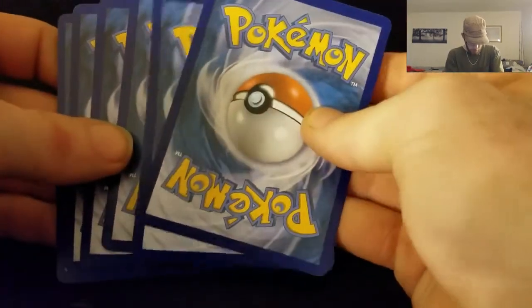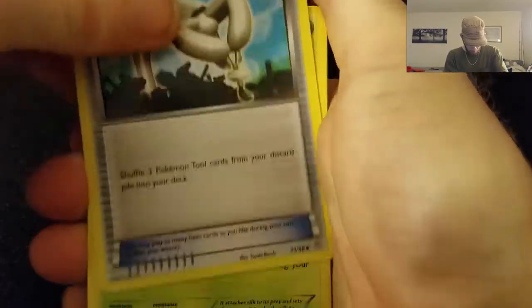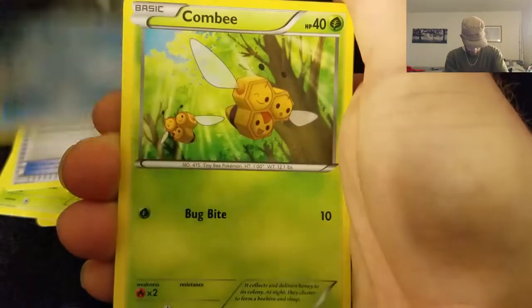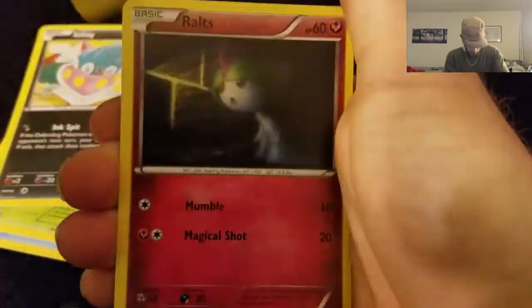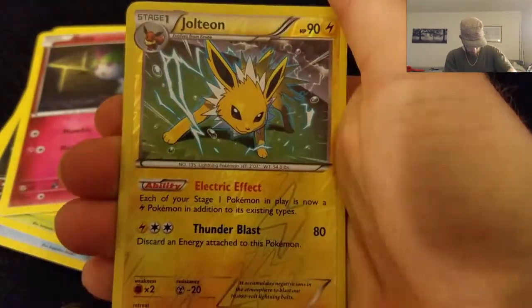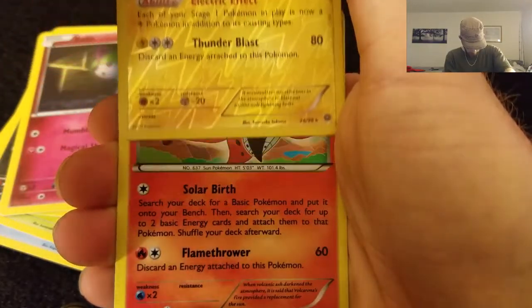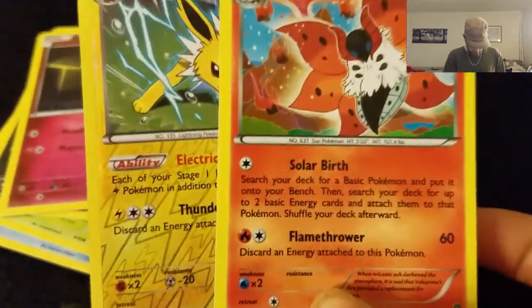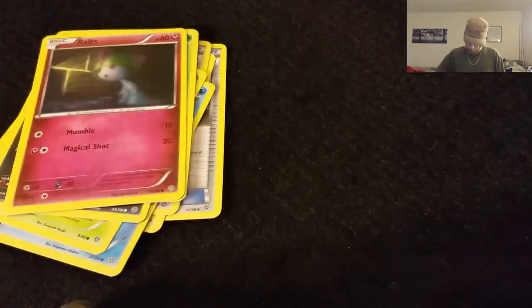Final pack guys. I doubt anything good's gonna happen because this box has been a pretty crappy box for the most part. Echo Arm, Eelektross, Tyranitar Spirit Link, Relicanth, Combi, Inkay, Audish, Ralts, Reverse Hollow Rare — that is a Chilledon — kinda not bad. And a Hollow Rare: Camerupt. Not a bad finish, not what I was hoping for, but hey — Double Hollow Rare Pack.